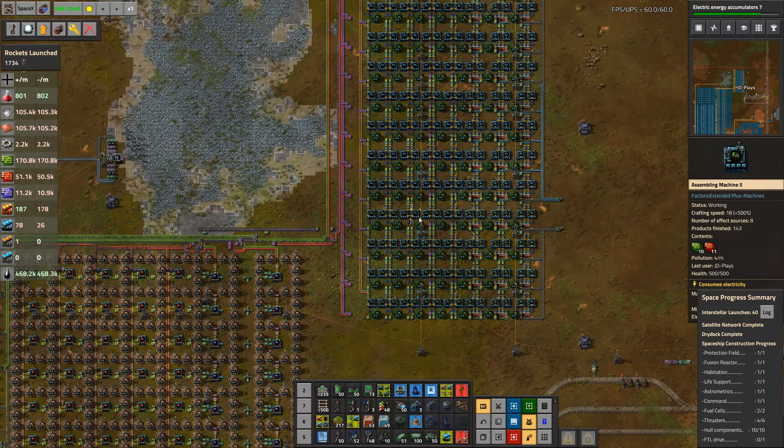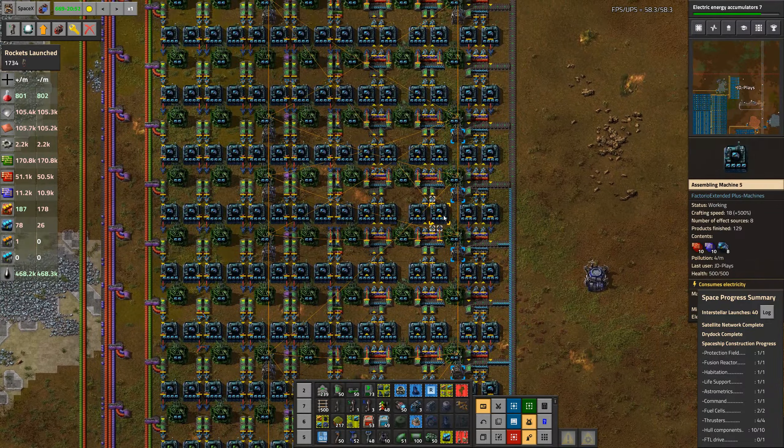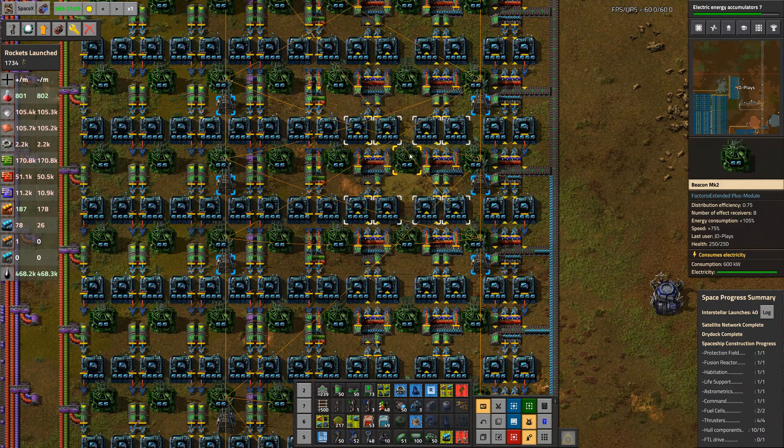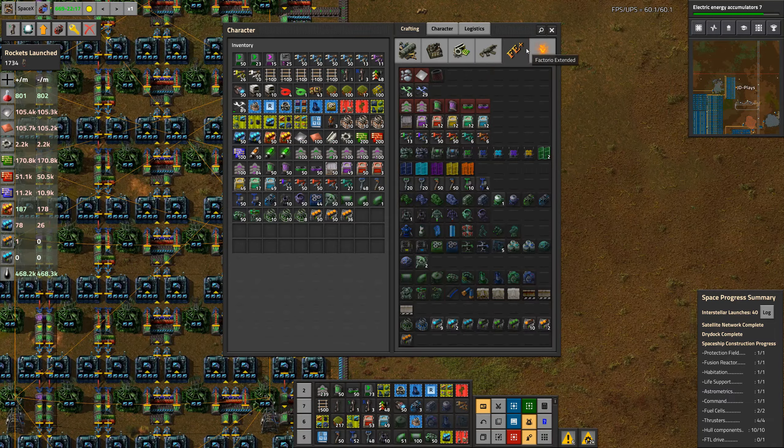We put the whole lot into this build over here. This build has Mark 2 beacons, which rather than having a 50% diminishing return on your modules, these have 0.75. So they're a little bit more effective — rather than losing half the speed, you only lose 25% of the speed. On top of that, we're using Mark 5 assemblers from the Factory Extended mod.